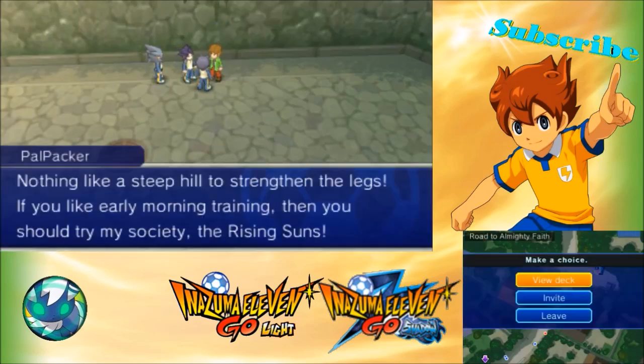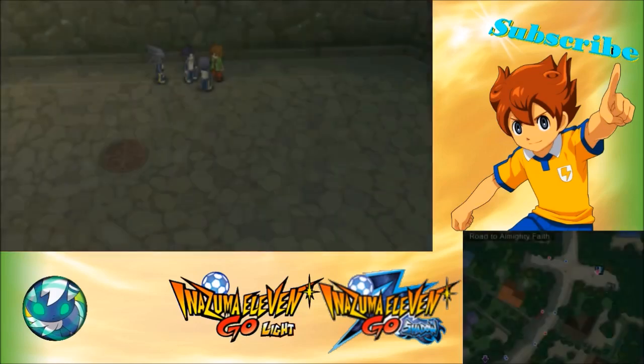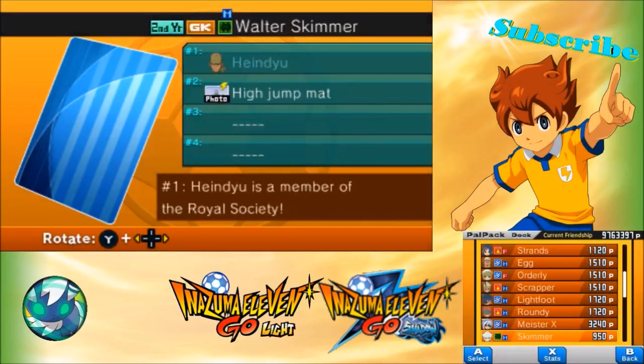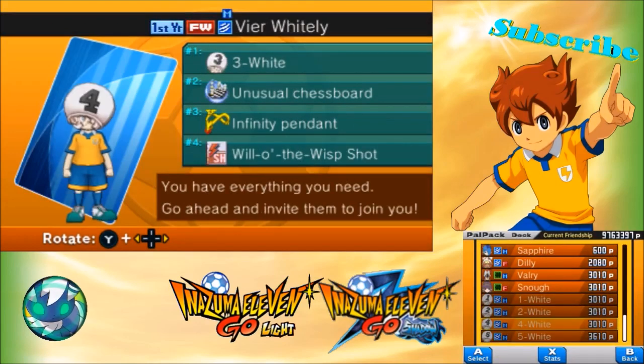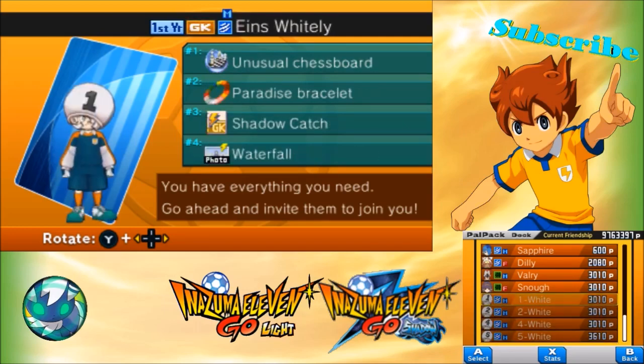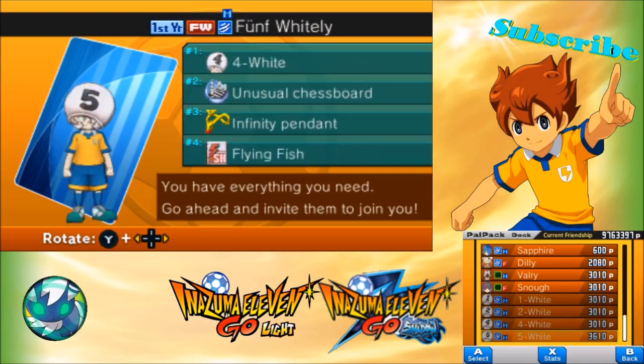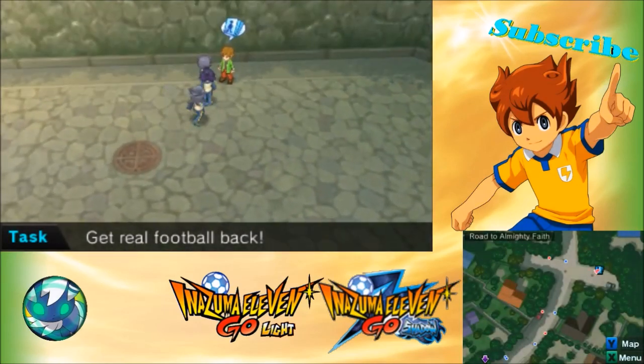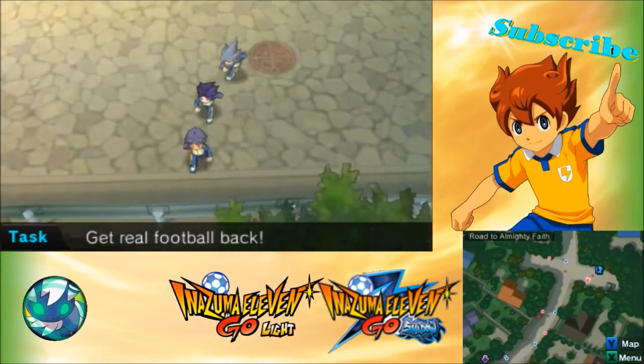I think all the other ones are pretty easy to get. Solo surprise — you can buy that. Wisp shot, flying fish — you can buy all that. Flying fish you will get from matches, but it is easy. Shadow catch, you can just buy it. It's all easy. And waterfall — you can make that over there at Sanctum.